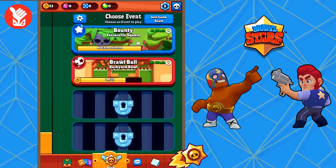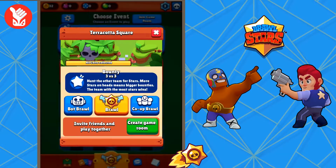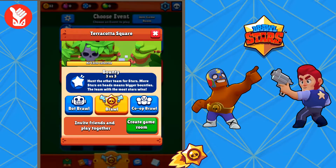Here we have the events tab, which shows you the different game modes. Right now I have two unlocked. I have Bounty, which is a 3v3 classic MOBA-style game where you're just trying to collect as many stars as you can. It's called Bounty because of how it works, and I'll do a playthrough of it — let's just jump in here and give it a go.